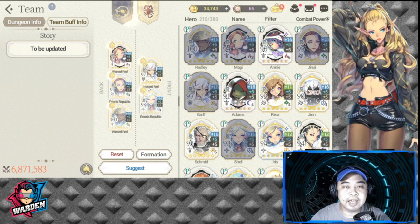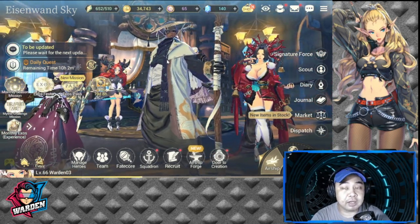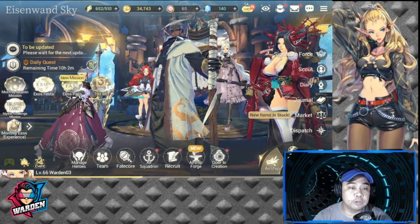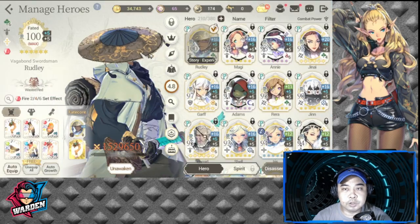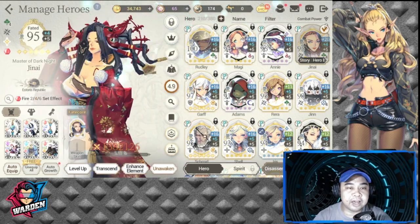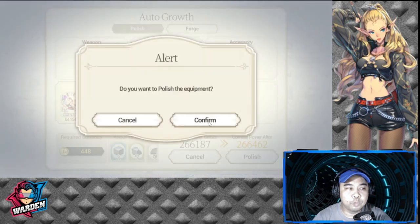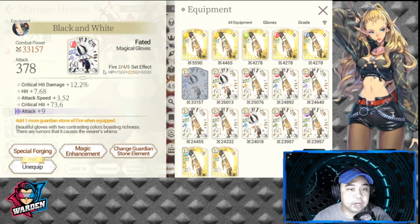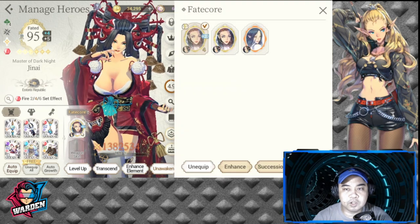The key to this team is increasing Janai's attack. To increase her attack, focus on gear enhancements. We recently got two gears, so it's best to upgrade her gears and do enhancements with her Fate Core.